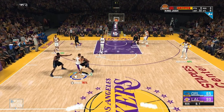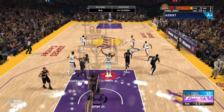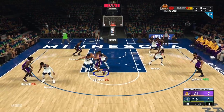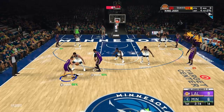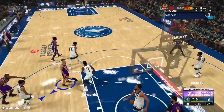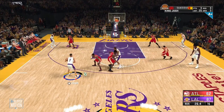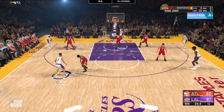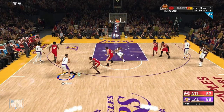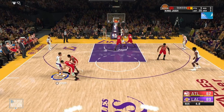You want to throw lobs whenever you can because when it comes to playmaking, you don't get points off for turnovers. Lobs get way more badge progress than normal assists. Sometimes you'll get double-teamed even after the screen — I tried to get the defender through the screen, Carl Anthony Towns double-teamed me, so I saw Dennis Schroeder cutting and threw him the lob. Also, when your big man's big gets caught on the screen, throw the lob as quick as you can. And if their big steps up to guard you, press L1 to have your big cut by himself for an easy lob.